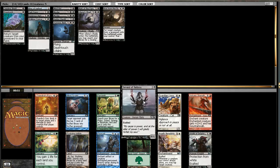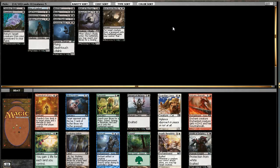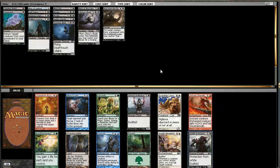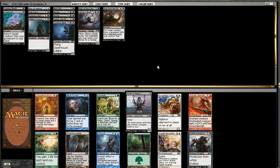We have the option of a 3/1 exalted or a 2/1 exalted. I don't know the pick again. Having a bunch of two-drops seems decent. This also has protection from white which could be relevant. I don't think we'll be attacking with the 3/1 exalted, but you never know, so let's go ahead and take this.